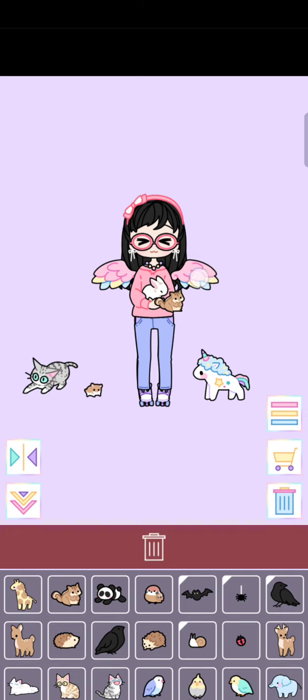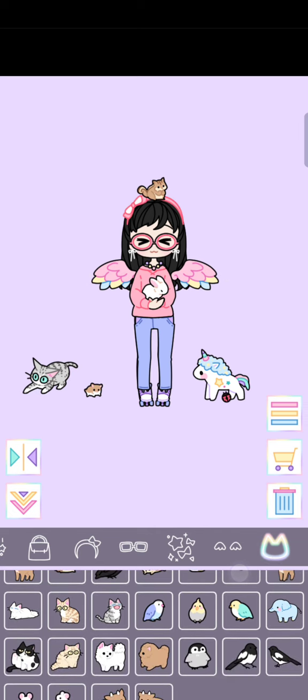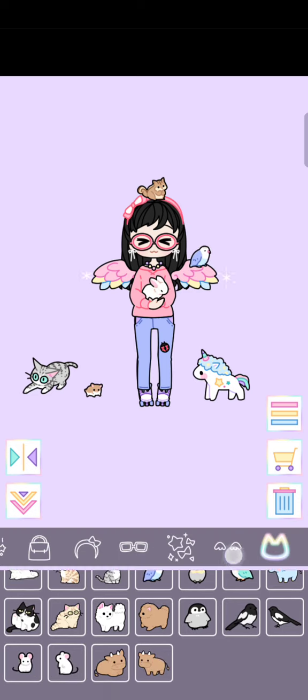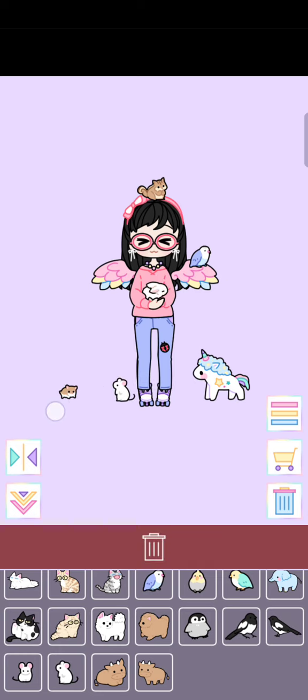Tiny squirrel — he's going to be on my head. Look at that little ladybug, she's crawling on my leg. I'm kind of an animal person, so yeah. This birdie is going to sit on my wings — so you're kind of like Snow White! Yeah! A little mousey — squeak squeak. I think this is way too many animals, let me take out some. Look at that chunky cat!